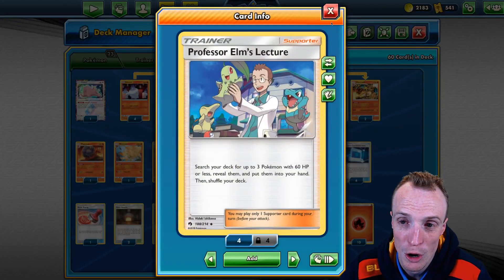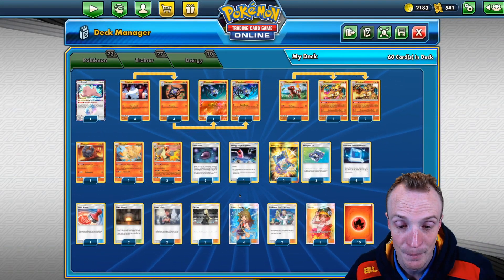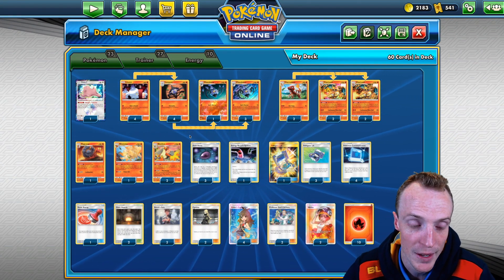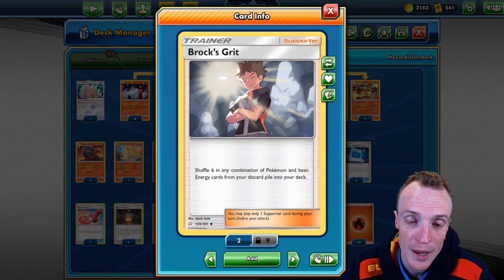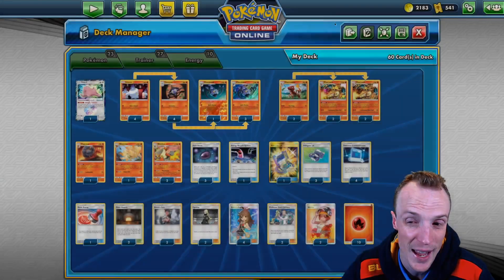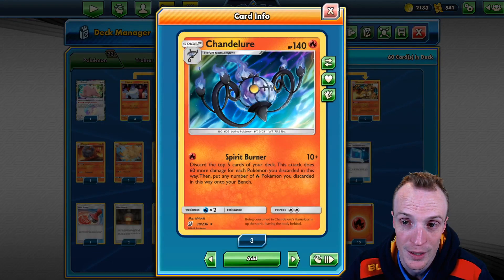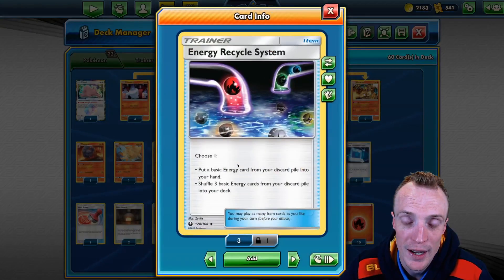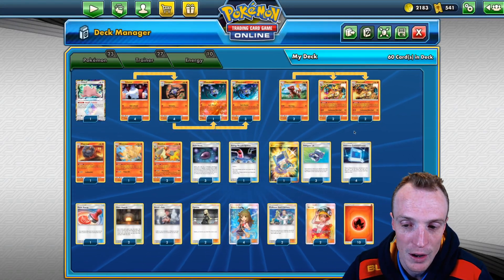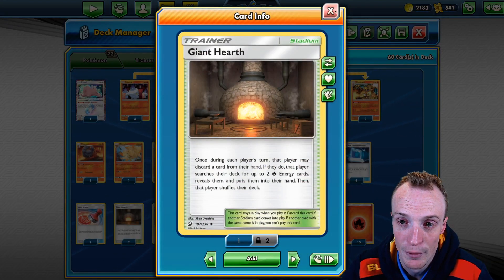We've got Professor Elm's to help chase out Litwicks in the early game and get them out of the deck — they're not really who we want to discard for early damage. We've got Brock's Grit to shuffle a combination of six energies or Pokemon, which is really handy — we can shuffle energies back for our Zard or Pokemon back for our Chandelure. We've also got an Energy Recycle System item card to shuffle extra energies back.